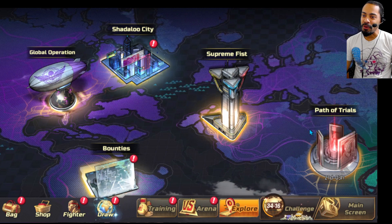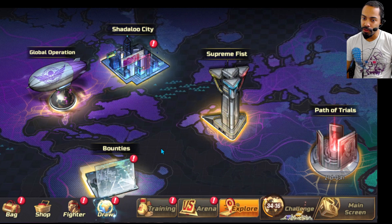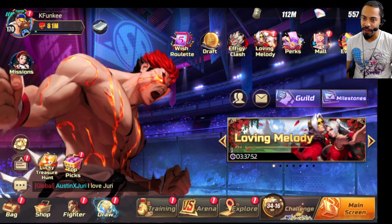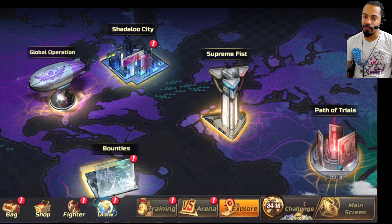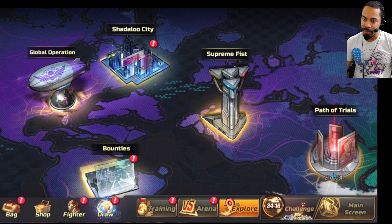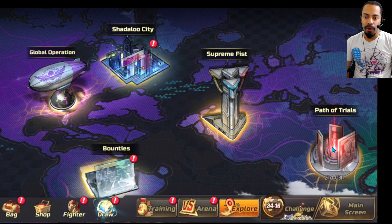I find this annoying because every time it comes up, there's no little notification like everything else has. And this game is kind of notorious for having notifications all over the place. But Path of Trials just never has a notification. I guess you have to just pay attention to the timer there. But it's back.